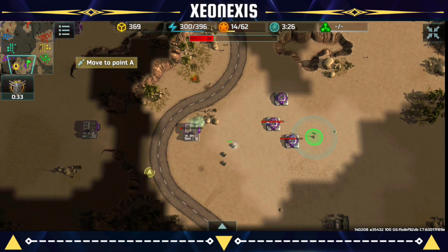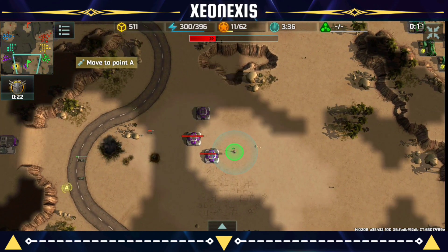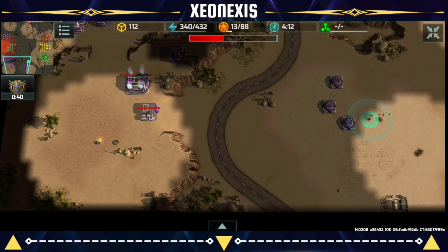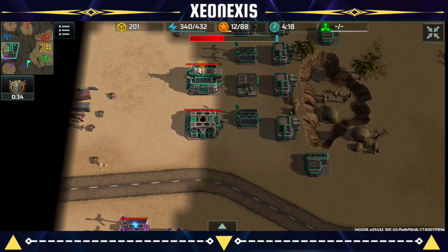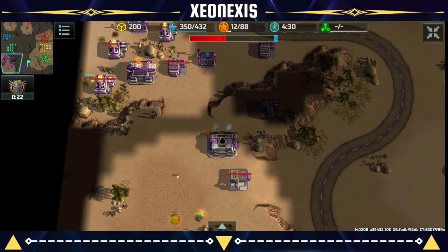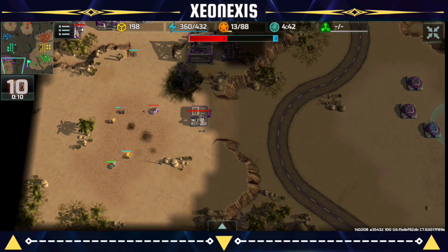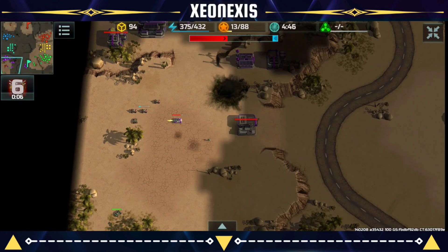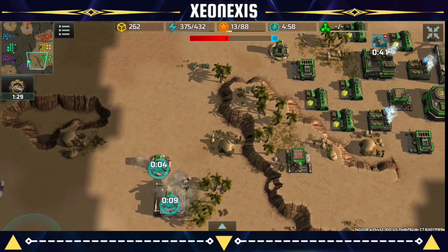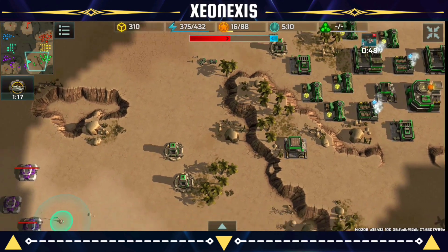The only thing I can do now is try to do as much damage as possible — destroying the construction yard and applying pressure to the enemy. The enemy managed to capture the flag while I try to do damage on their assault vehicle factory since Purple is a bit weak, having spent resources on construction yards and bunkers. I'll use this opportunity to destroy parts of his base using Coyotes, while also building sniper towers which outrange the bunkers.